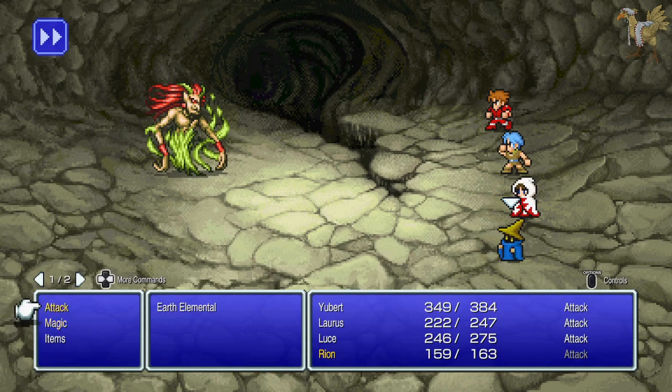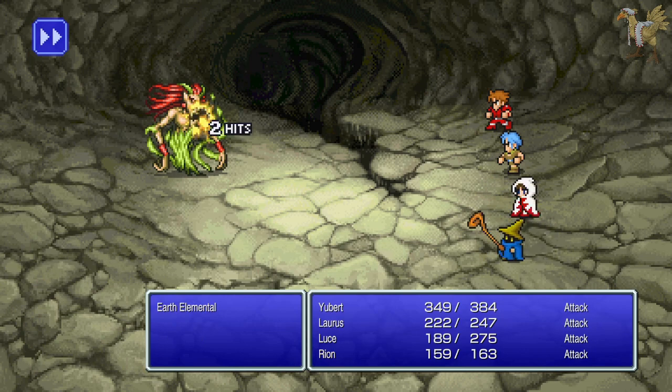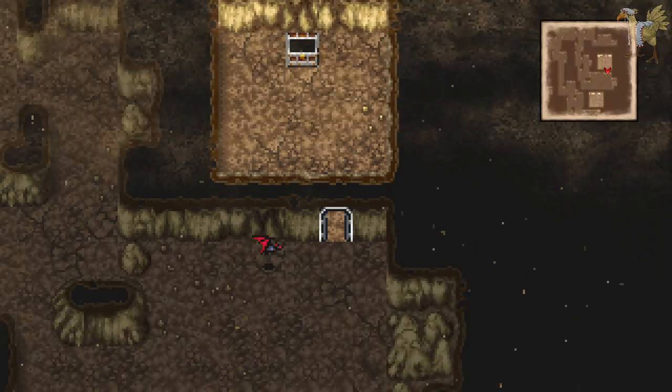Because everything is an Earth Elemental here, I'm gonna save my MPs. I can deal with it in two rounds — it's not dealing terrible damage, so I'm not super scared. And an elixir — okay, worth it.